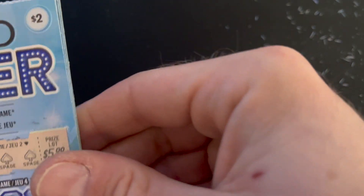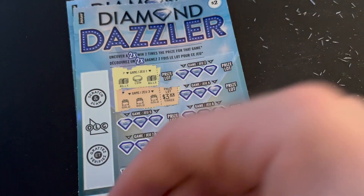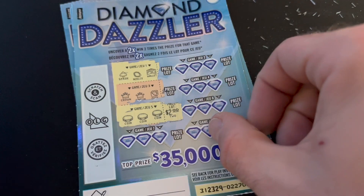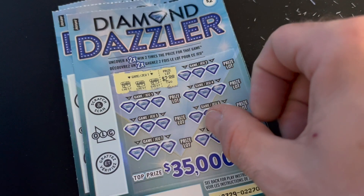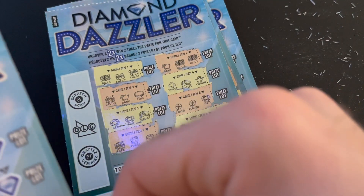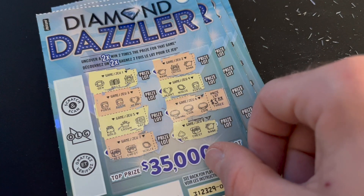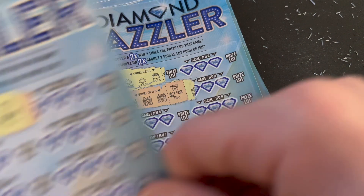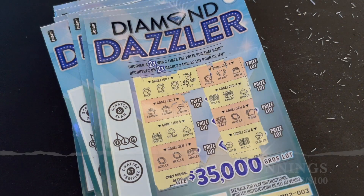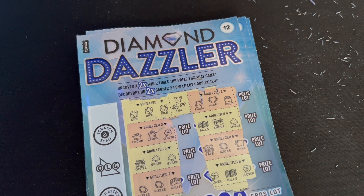Let's tally up. We had $5, then $3 is $8, $4 is $12, $2 is $14, $2 is $16, $2 is $18, $2 is $20, $5 is $25, $2 is $27, $6 is $33, $3 is $36, $2 is $38, $10 is $48, and $5 is $53. Just over half back on that book — $53 dollars back out of our $100 invested.